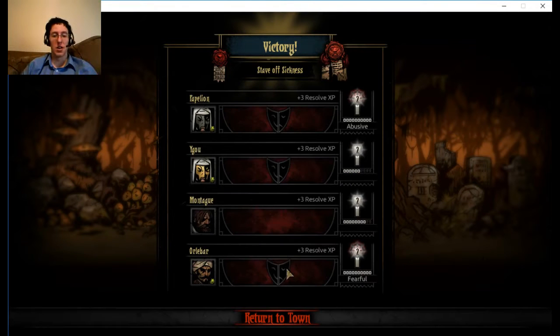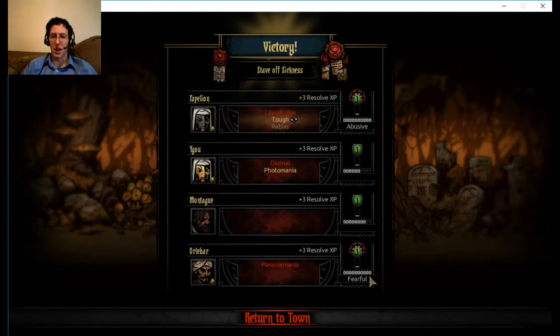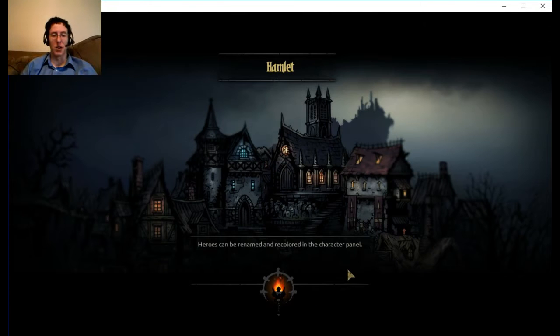Got a lot of deeds. I think everyone's now level three - awesome. That's gonna cost me a lot to level them up. One character has rabies, I'm gonna have to deal with that. I have so many things to deal with - disease and everything. But stress is my primary concern at the moment.